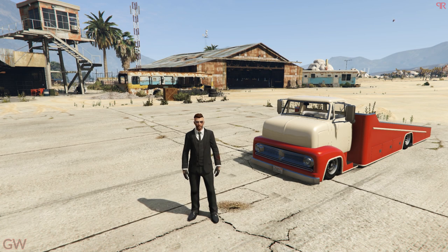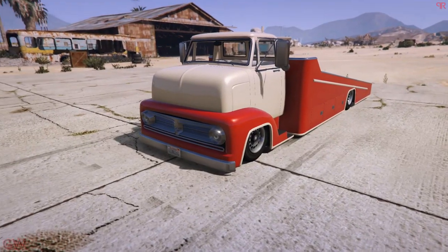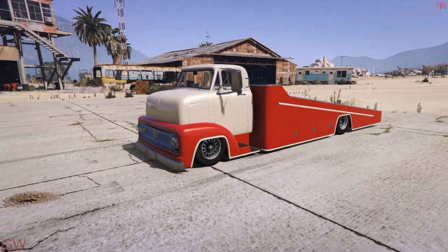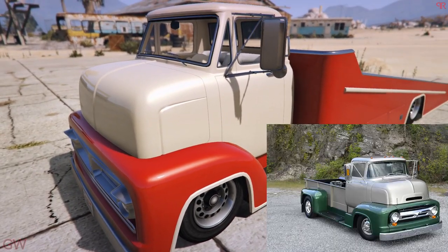Hey everyone, welcome back. In the previous video we took a look at the Grotti Italy RSX, the Mammoth Squaddy — which is a Ferrari SF90 — and the Hammer H1. In this video we'll be taking a look at the Vapid Slam Truck, which is a flatbed tow truck coming to GTA Online. Oh my god, this is a crazy addition — I didn't even expect a tow truck to be coming online, but this came out of the blue.